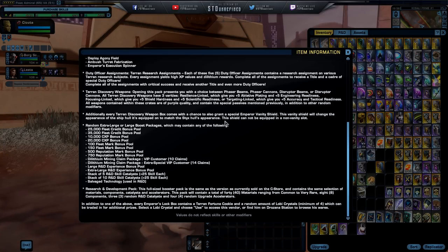Every Terran Discovery weapon box comes with a chance of also granting a special Emperor's vanity shield. Oh man — there are now 37 vanity shields in the game. That is just too much. Thirty-six different types of shields that you can equip on your ship — that's just too much choice, that is insanity.